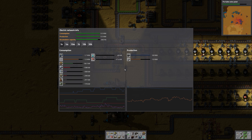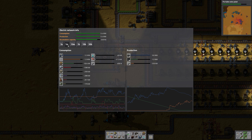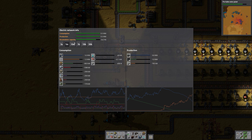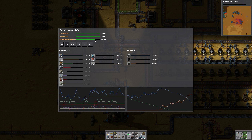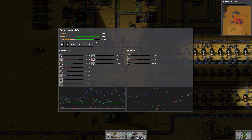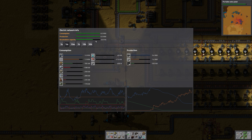Let's have a look at the power situation. We still have loads of accumulator capacity, but it is going down rapidly — which I think is fair since there is no sun and we are basically relying on the sun.